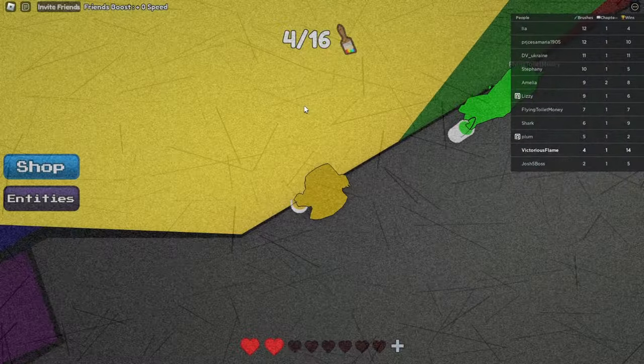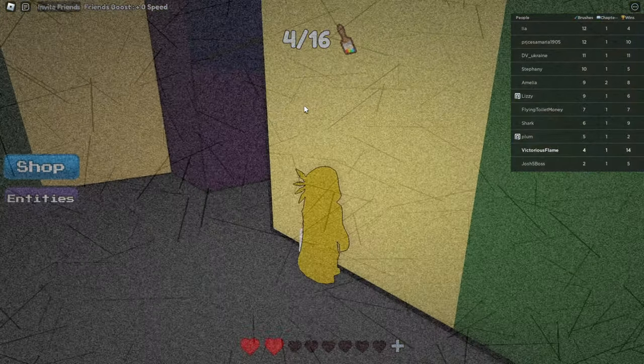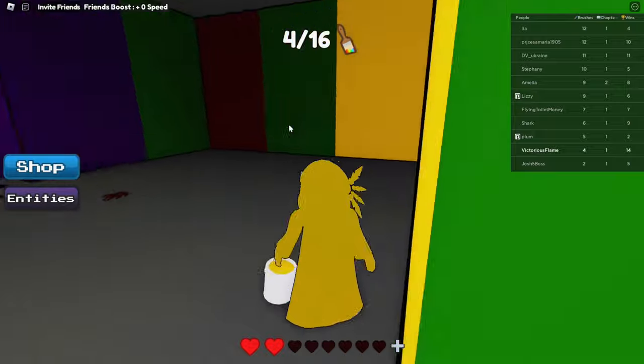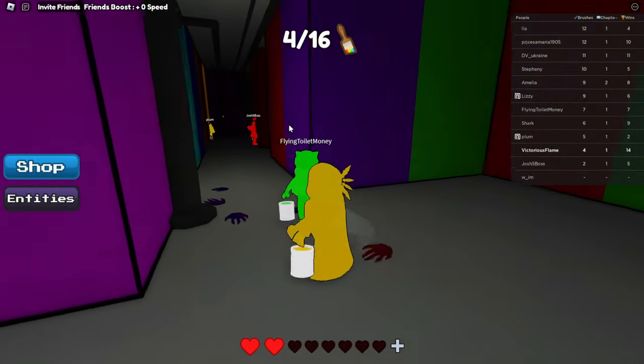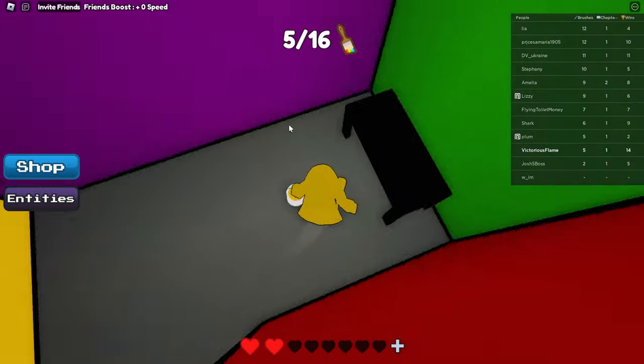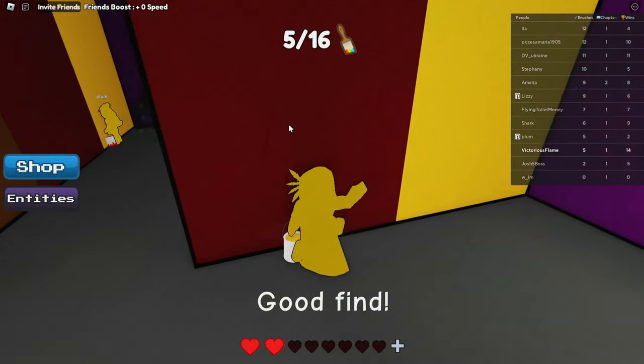Come on, let's dodge a monster. Oh, that was so close! I really thought I was gonna die there. Okay, let's wait — I don't think he's here. Inside his room there's a paintbrush as well. Now we have five paintbrushes. That's quite a lot.